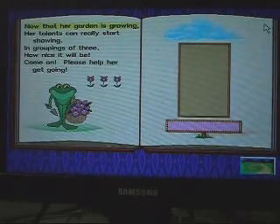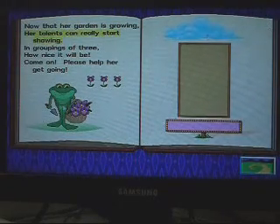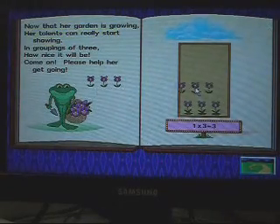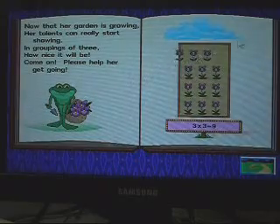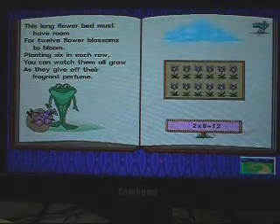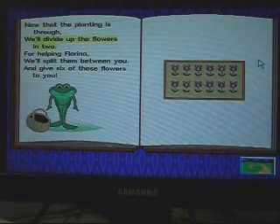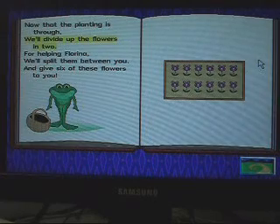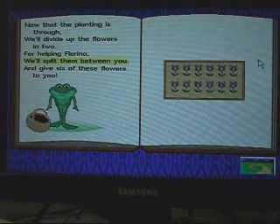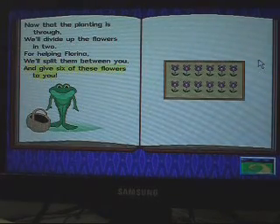Now that her garden is growing, her talents can really start showing. Now that the planting is through, we'll divide up the flowers in two. For helping Florina, we'll split them between you and give six of these flowers to you.